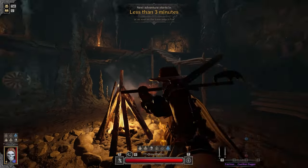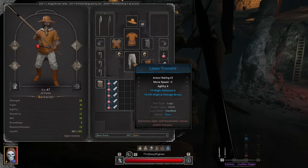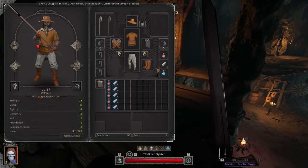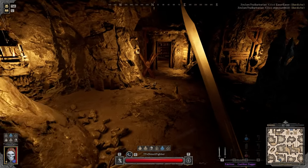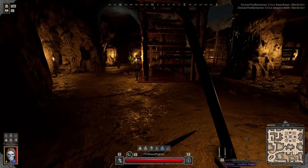Oh shit — a full carrot build! A carrot Barb — I respect that. A lot of health, a lot of move speed, nice gear set. Pretty high move speed as well. The homie killed — wait, that's the ranger, that's the fucking ranger.